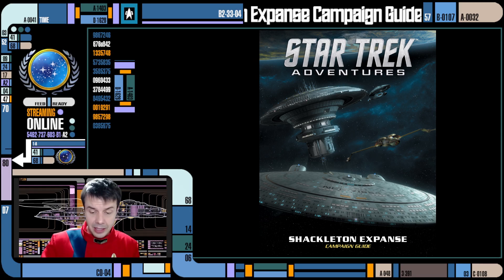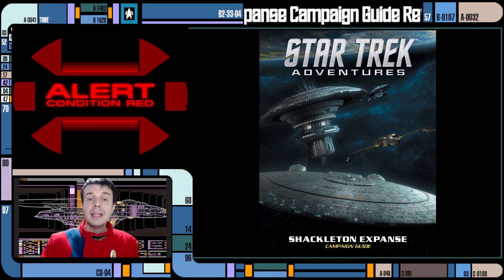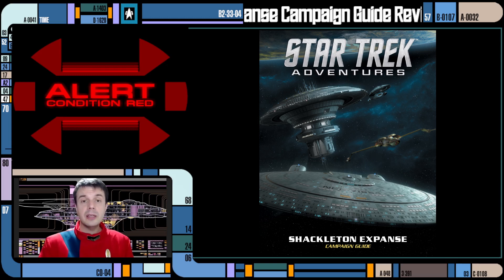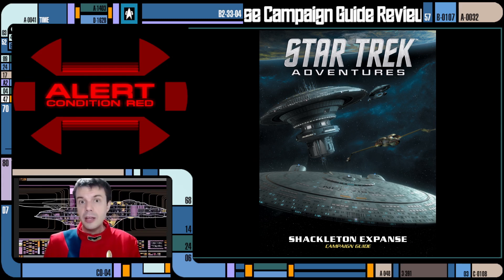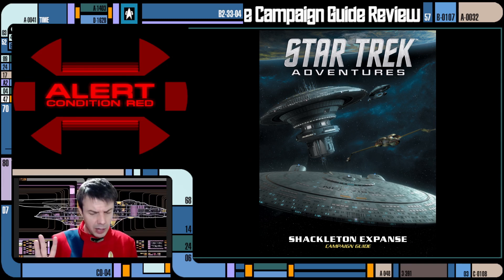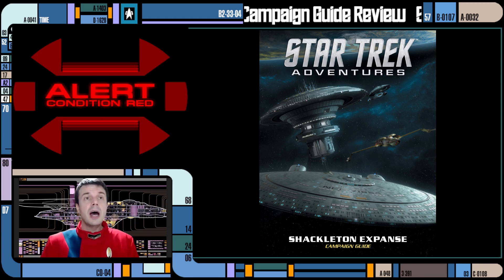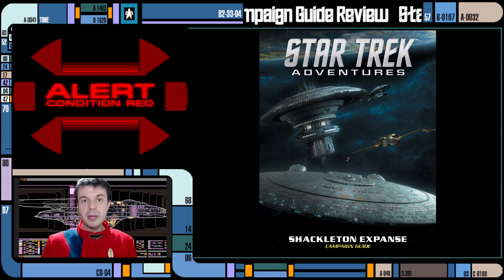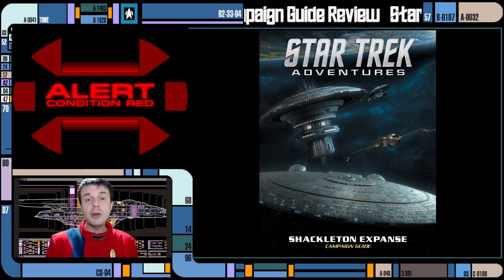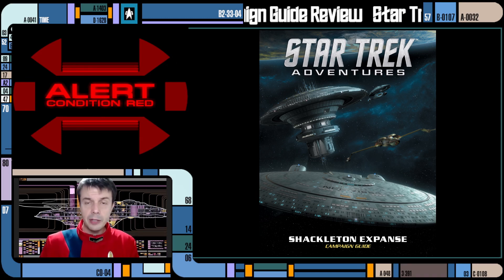I'm going to give a red alert for the new races. Because the Shackleton Expanse is beyond Federation space, all the planets, people, and civilizations you're discovering are all new. There are four new races that are more closely tied into the campaign. Of course, when you're GMing you can make as many new races as you want, but as far as the story of the campaign is concerned, there are four new races introduced here.